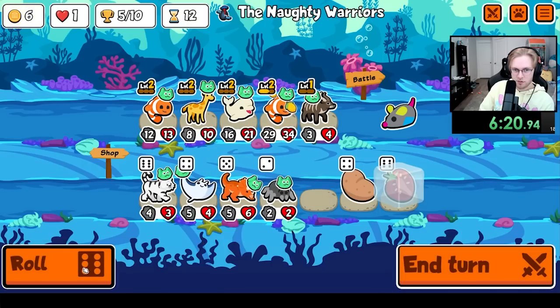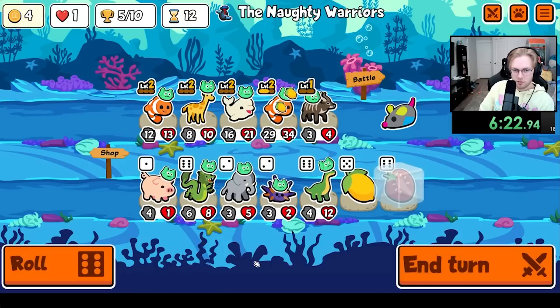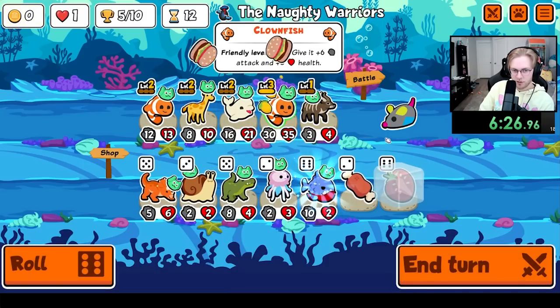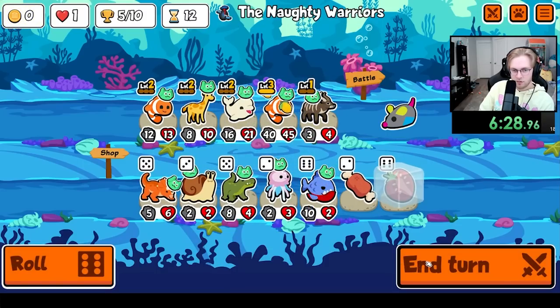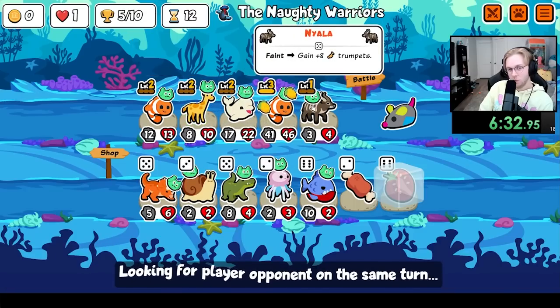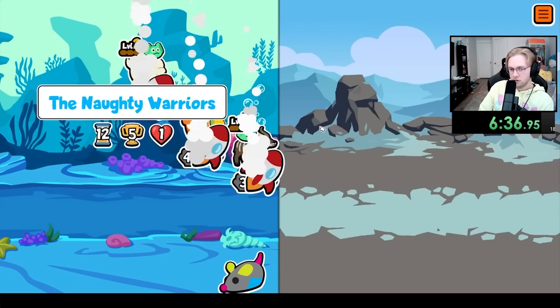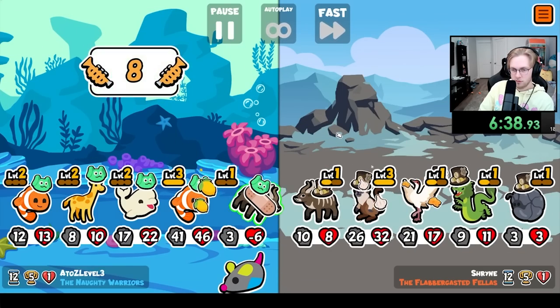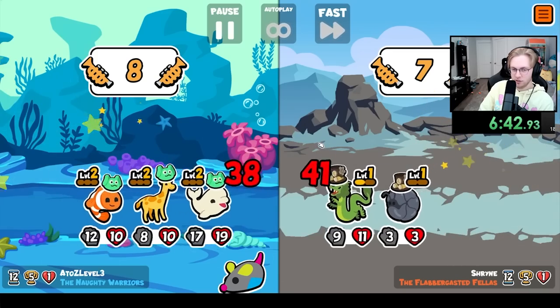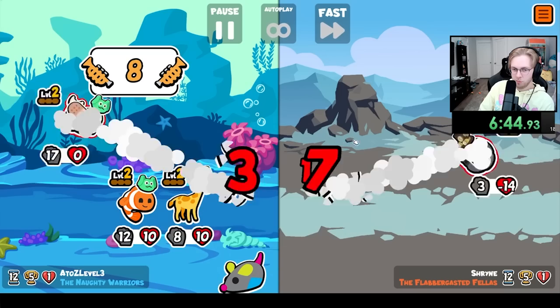I think I want... well, I definitely want that. I want to get rid of Niala — I want a beluga and octopus. The level three pied tamarin in weekly — what a bold strategy.